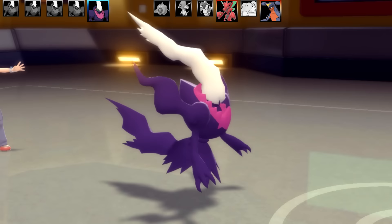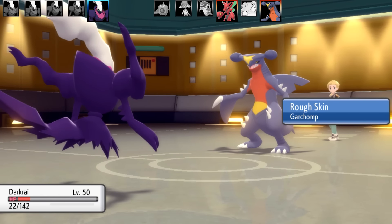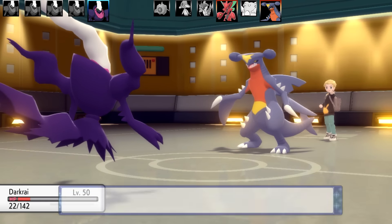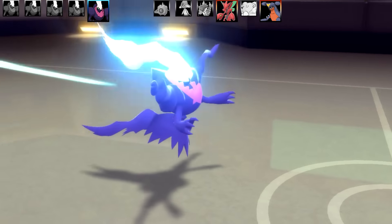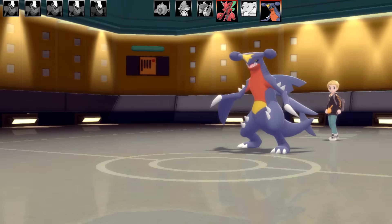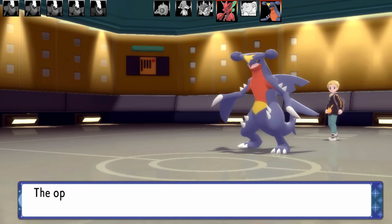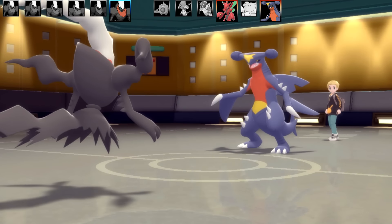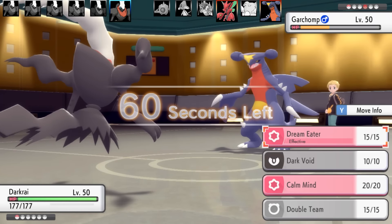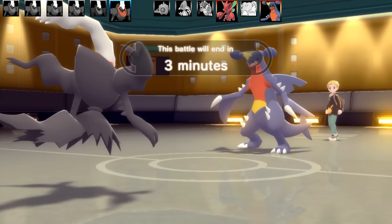Next Pokémon is Garchomp. I have to go for Sucker Punch — I can't swap to my last Darkrai. Garchomp has natural bulk, Rough Skin, and will go for Earthquake or Dragon-type moves. That's the end of my physical Darkrai. What a great effort though. I notice Garchomp also has Leftovers — so that's Blissey, Garchomp, Scizor, and Gyarados all with Leftovers. I bring in my Dream Eater/Dark Void Darkrai — I'll obviously be outsped by Garchomp with about three minutes left.